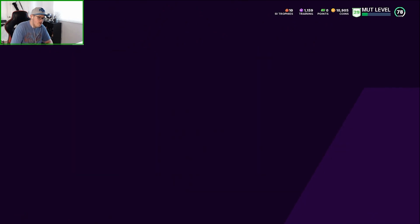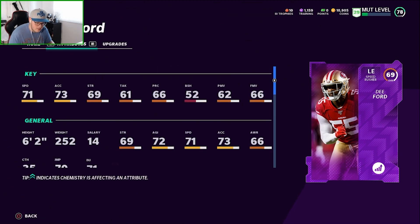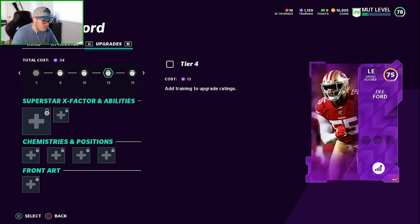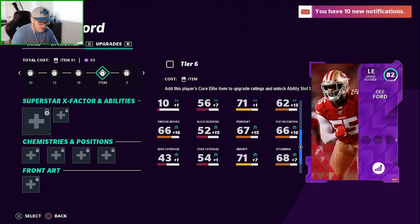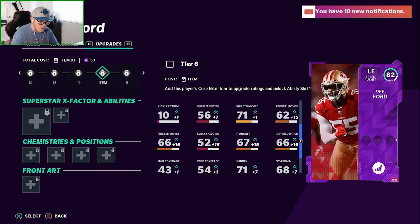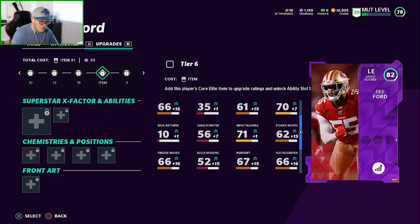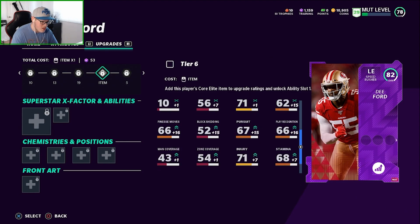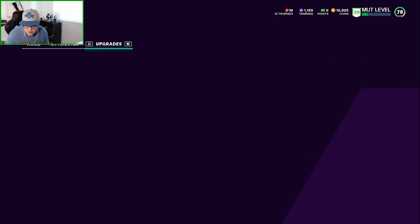He's a 69 power-up, so his base is probably a gold - he'll be cheap. Obviously I still have to upgrade him. Okay, so it's a low-level elite. 71 speed. This is like Black Shed - 62 power move. 52 Black Shed. Nope, he's trash. 52 Black Shed, 66 finance move. The only reason he's good is because he's fast.